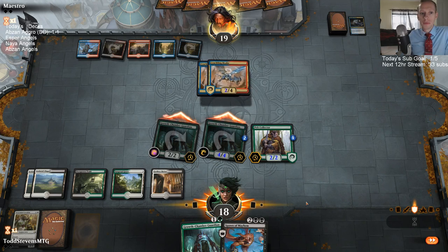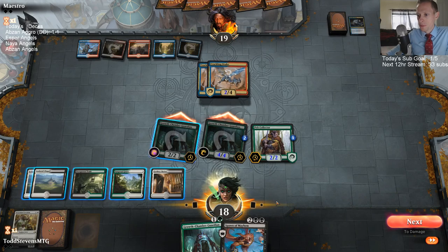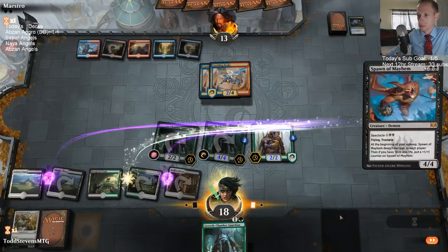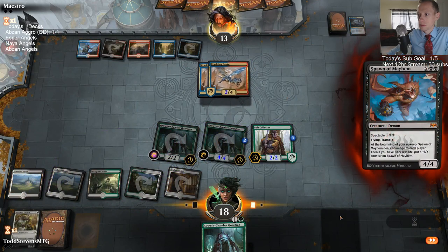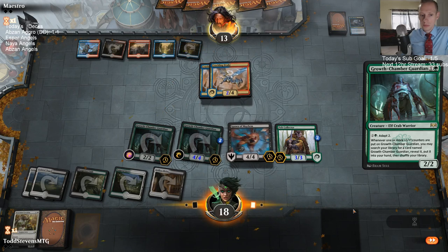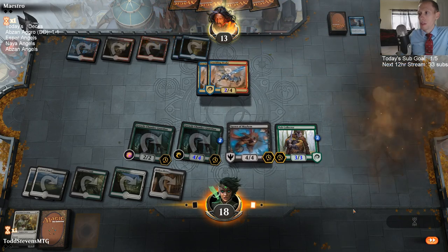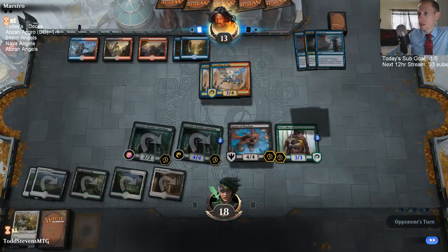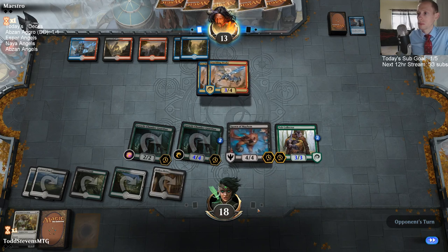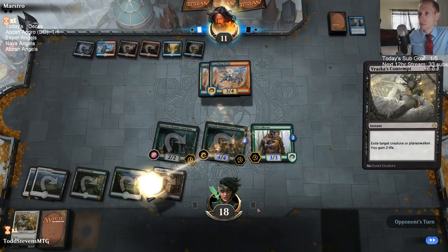I should attack to that Growth Chamber Guardian last turn though, but we're all good. The black splash — I don't think it's for Bolas. I think the black splash is for the second half of Discovery. They have Thought Erasure — that's a good point. So yeah, I play the Spawn of Mayhem first to play around the Sinister Sabotage that we already saw. Maybe it's just Grixis Control with Crackling Drakes as like something that's kind of a quicker clock. Double blocking still lets me trade the Guardian for a Drake, which is exactly what I wanted to do. Yeah, this is not just a splash — this is Grixis Control.